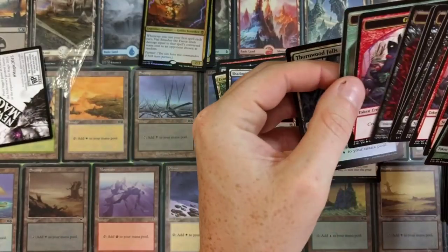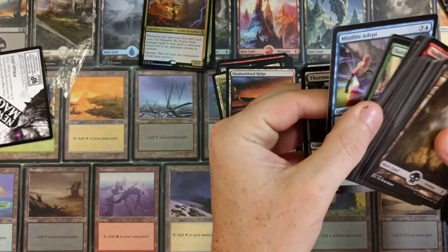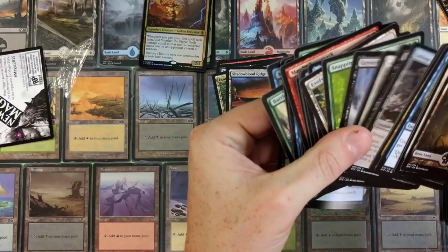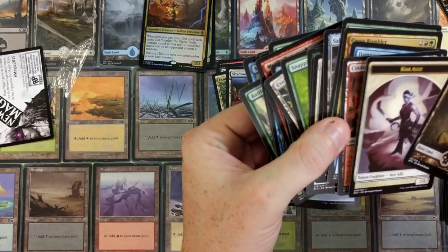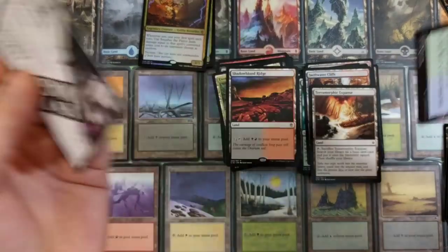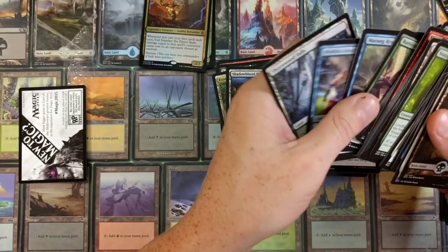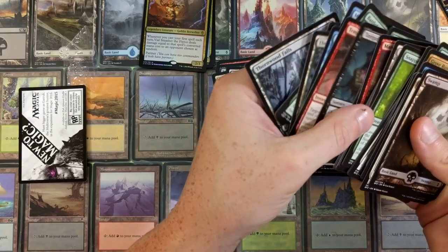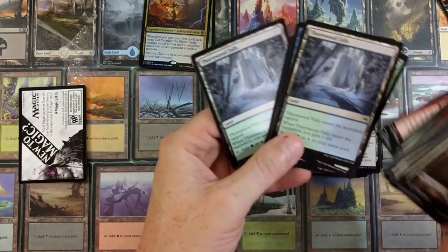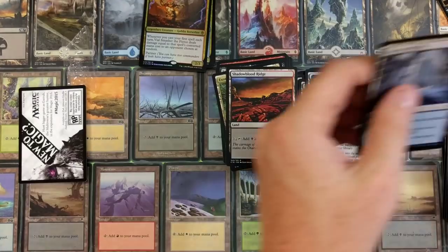Anyone see the weirdness that just took place here? Do you see what occurred? If you watched from the beginning you should know what I'm talking about. Where is it? I thought it was around here somewhere. The Thornwood Falls was in the back of one of these piles — there it is! I'm like, why is that here? You guys remember that? I'm like, why is that back here? It didn't go anywhere!